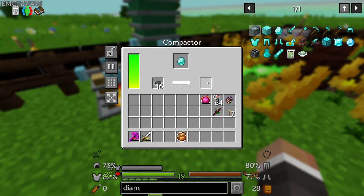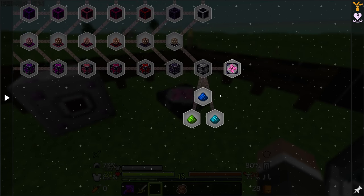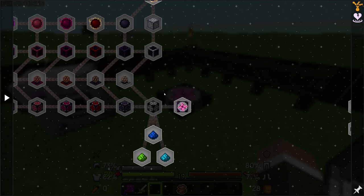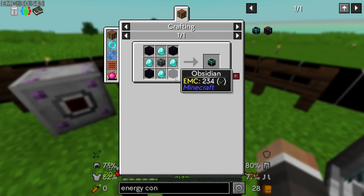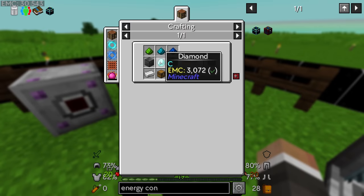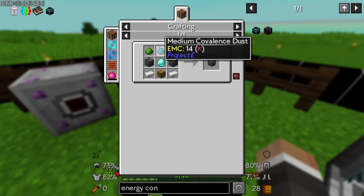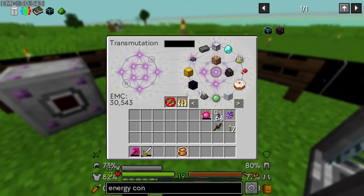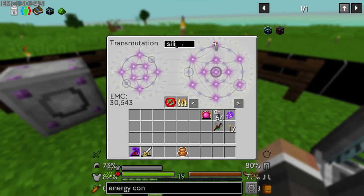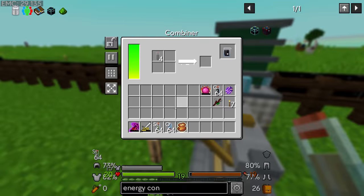The graphite dust also has an EMC value — we can drop that in and at that point we have everything we need to get our first diamond. I'll just take the 16 for now. These all go back into the compactor — we unlock the recipe, place in the graphite dust, and boom, we have our first diamond. Back over here, if we want to make the energy condenser from Project E we need four obsidian, four diamonds, and one alchemical chest.